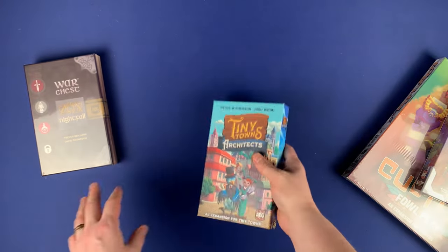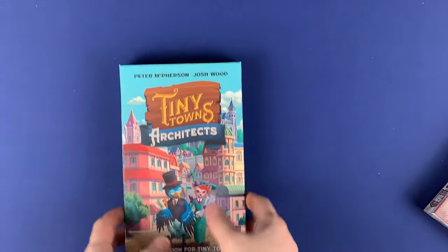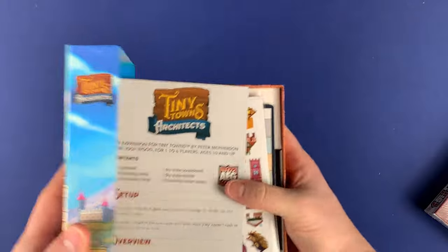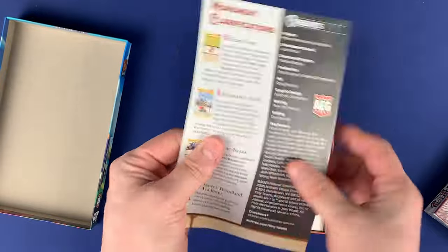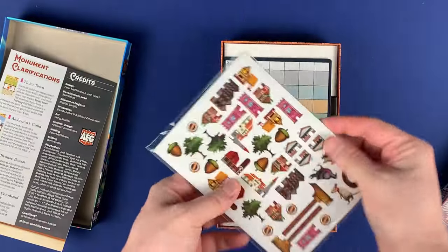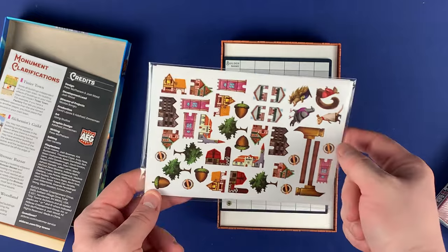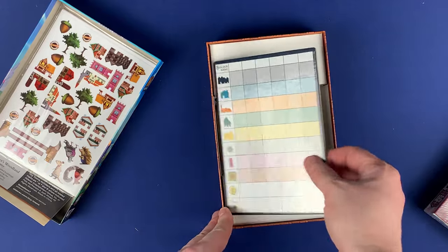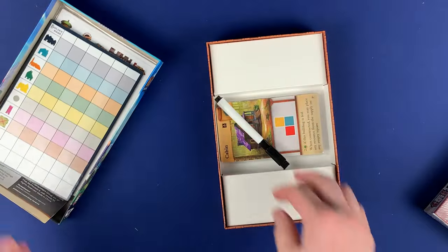I'm going to zoom in here because each of these are pretty small. Okay, so we have a little rule sheet — just an easy reference. You have stickers which also cover trees and acorns, so it has all that for the other expansions. Here's the dry erase scoreboard with a dry erase marker.